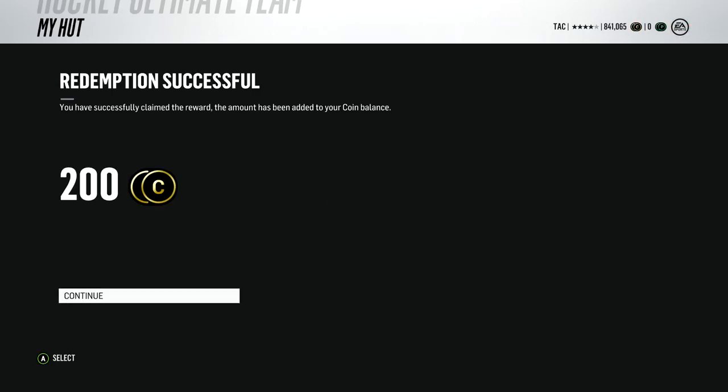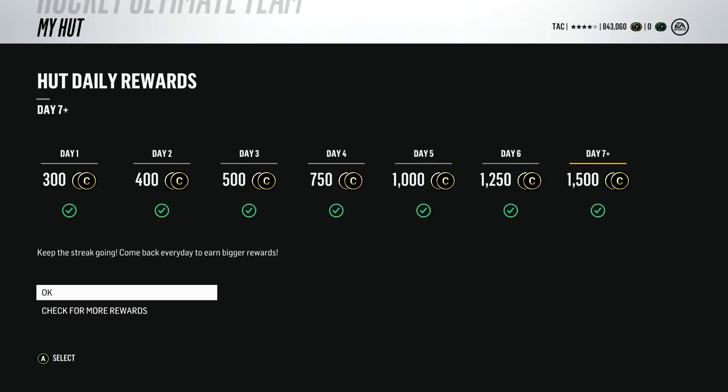First off, go down to the bottom tile where you can see there's an 'Earn HUT Reward' tile. Click on that, you'll watch an ad, and it'll bring you to the HUT screen. You get 200 coins for it — not a lot, but if you are starved for coins, it is 200 free coins.